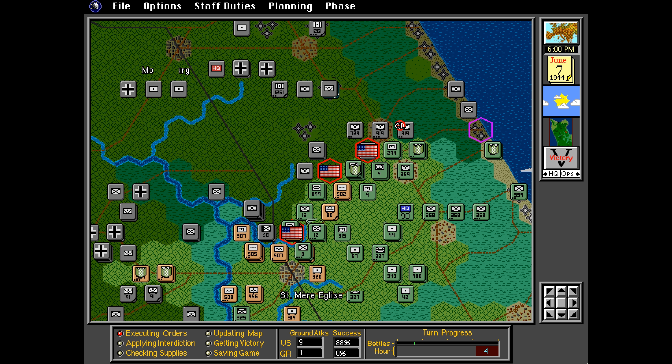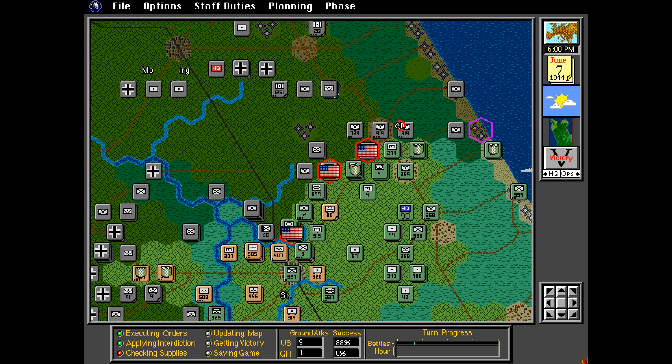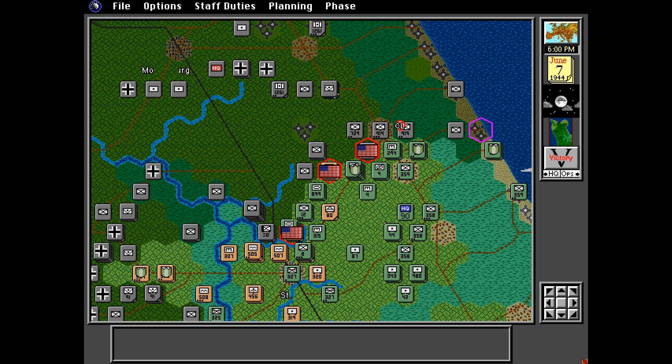Individual units must also be able to draw a line of supply to their HQ and be within range of their HQ to receive full supply — exceed that range and the supply level received reduces accordingly based on distance. HQs themselves must also be able to draw a line of supply and be within range of predefined sources.